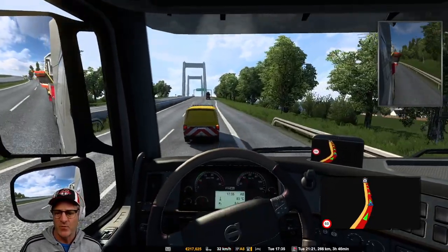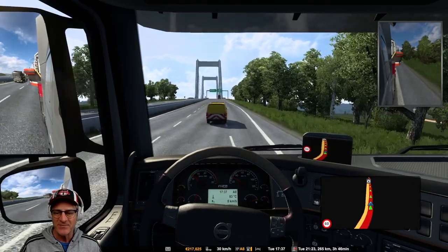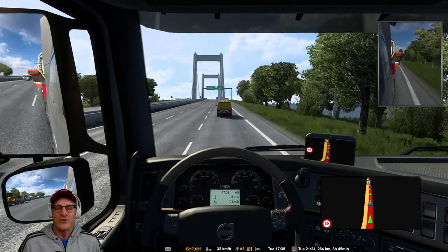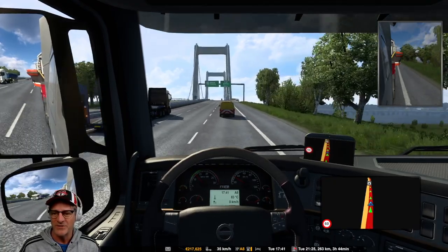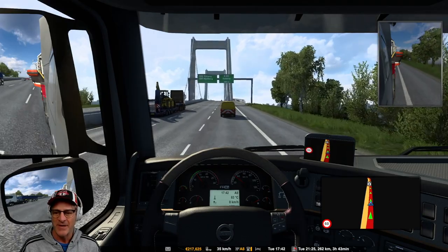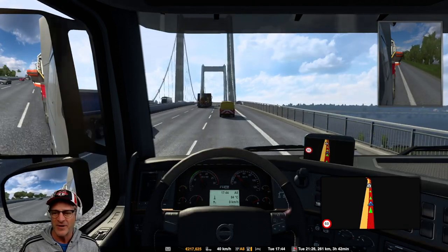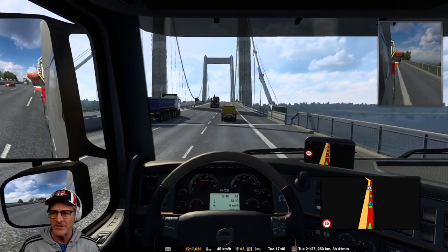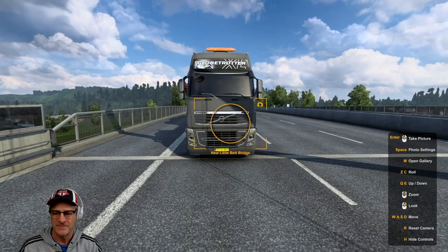Oh, that truck stopped — why? It's a crazy truck doing a lane change maneuver and then just stopped in front of us. It's not helping us. Heart rate! Okay, we have a photo op up here too. I was hauling along with my foot on the pedal all the way to the floor. This is the big bridge — let's take a picture. We're going to build up our photo collection. New Little Belt Bridge. I did install the no limit photo mod, so we can take all sorts of fun pictures. New photo trophy captured.